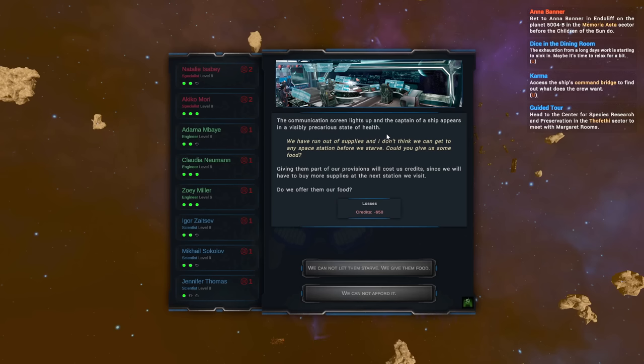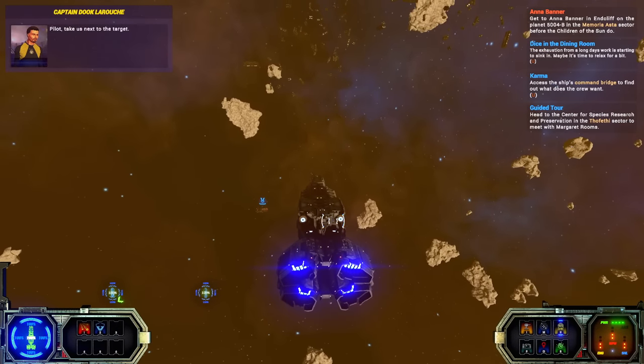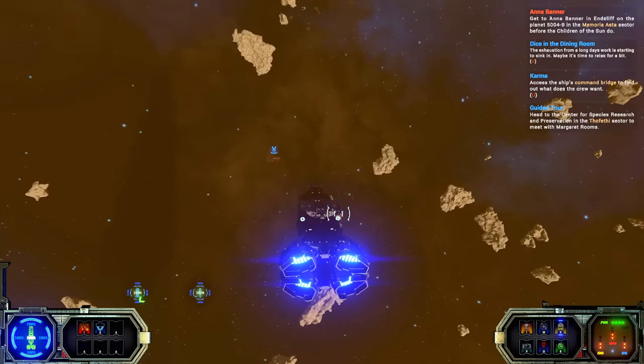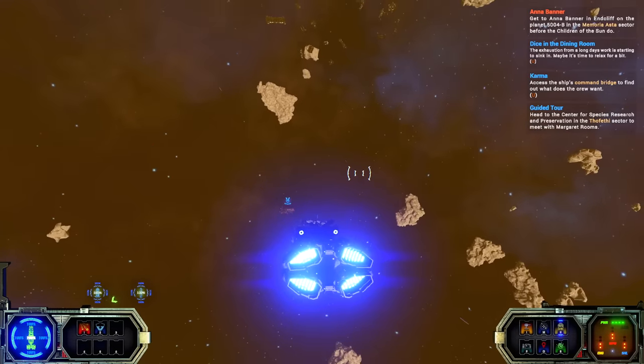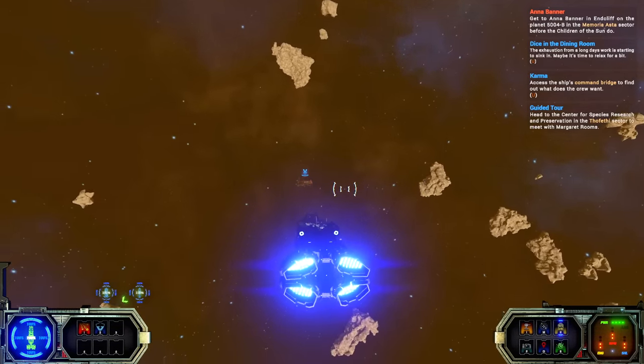The communication screen lights up — a captain of a ship appears in a visibly precarious state of health. 'We've run out of supplies and I don't think we can get to a space station before we starve. Can you give us some food?' Giving them our provisions costs us credit since we'll have to buy more at the next station. I mean, it's our job — we're basically space cops. We're in a gunship patrolling the area to help people out, make sure they don't die, and if they get attacked by pirates, we intervene.